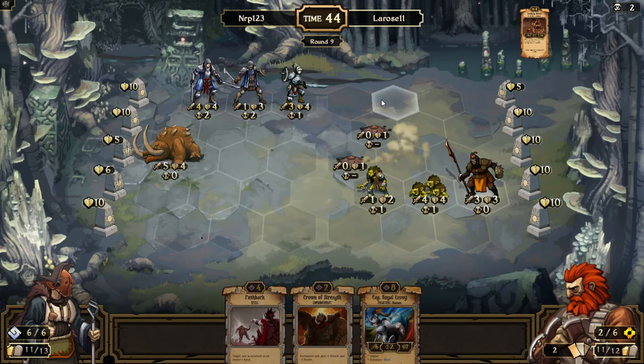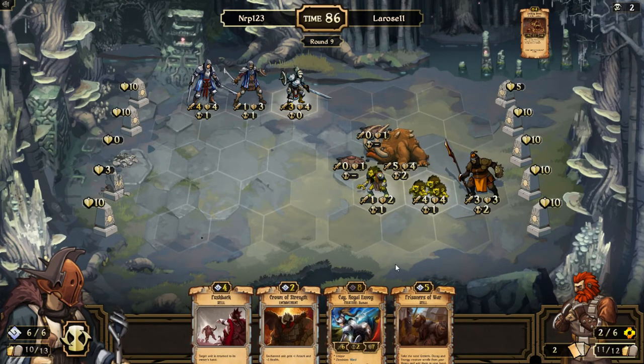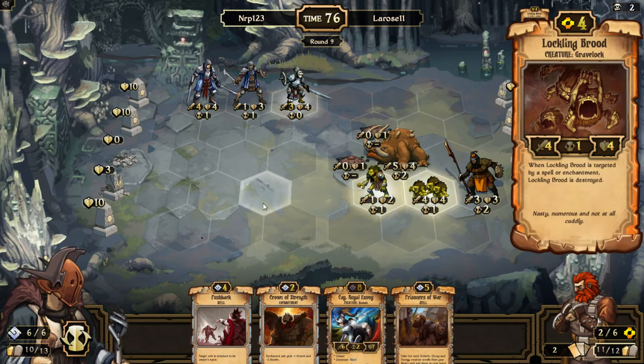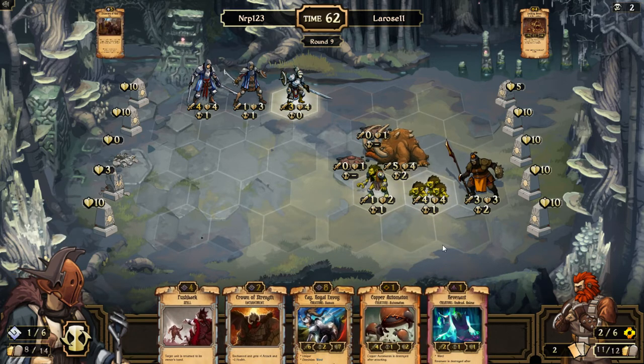Another Lachlan Brood — he plays it there but he really should have played it in the middle, because now I'm still going to be able to move down. Prisoners of War — that was a good draw. I have a Pushback to get rid of the Lachlan Brood when I need to. Let's play Prisoners of War because we're going to get three scrolls to sacrifice — that's like a mini Imperial Resources right now. Two scrolls to sacrifice.